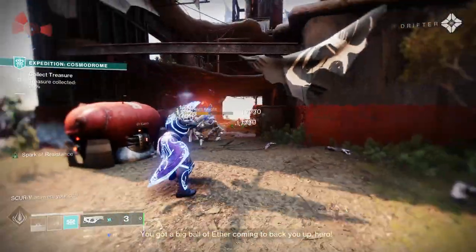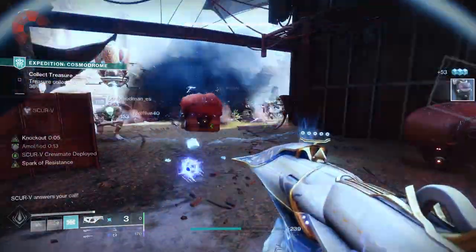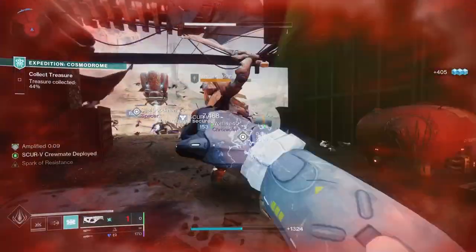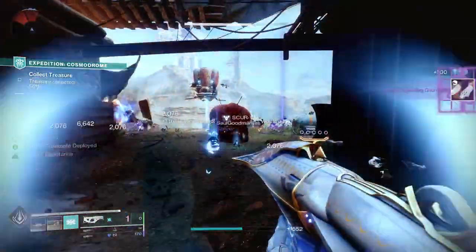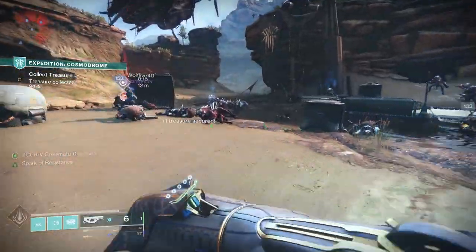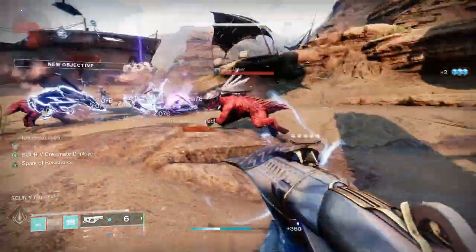Titans have always been happiest when they're punching their way through their opponents, and this season they've been given the perfect exotic armor for that very job, called Point Contact Cannon Brace. This works hand-in-hand with ARK 3.0, meaning you can deliver huge thunderclaps that deal massive damage, flattening everything that gets in your way.